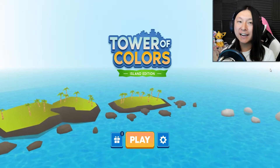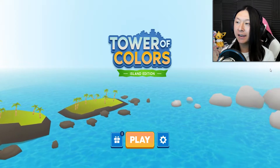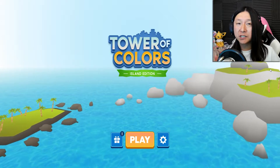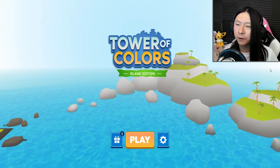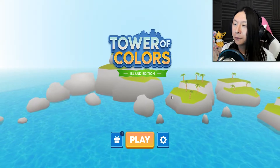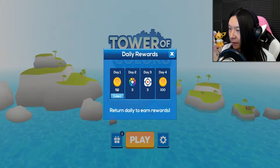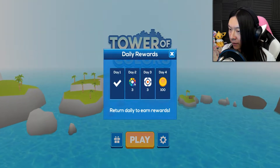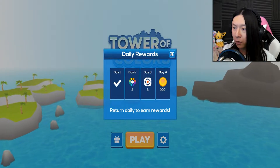Hey there, it's Kerbeegly, and today I'm playing Tower of Colors 3D Island. This is a game where we have a big stack — a giant tower on an island — that we just have to knock down with cannonballs of the same colors. I see a little glowing gift icon: day one, we get 50 coins. And down the line, we get a spin of a mystery wheel, a mystery box, and more coins.